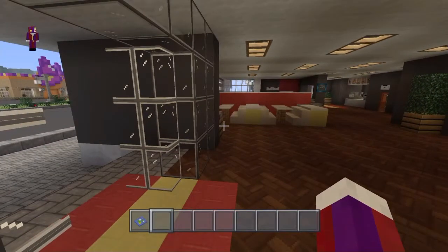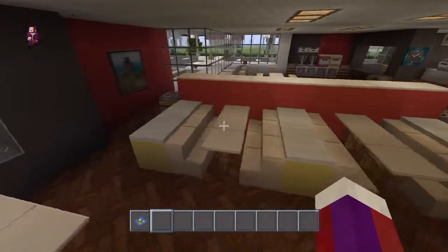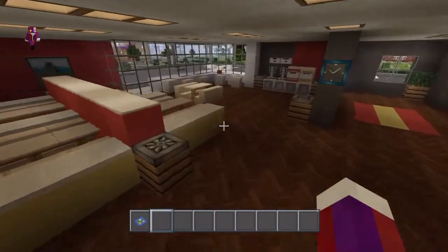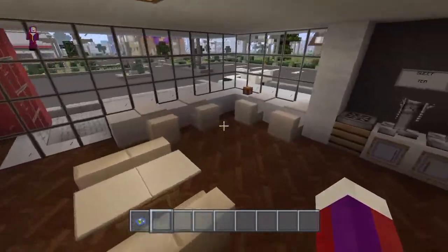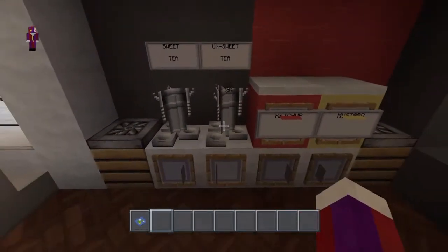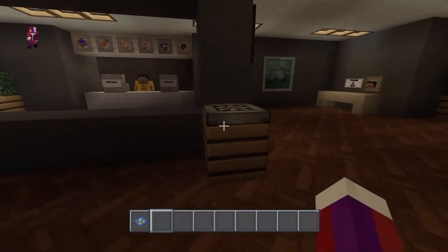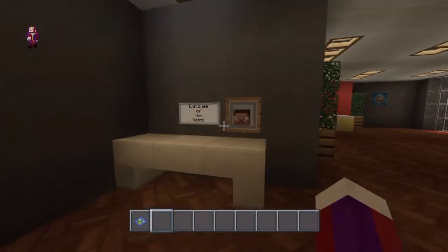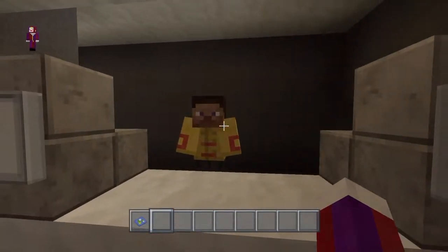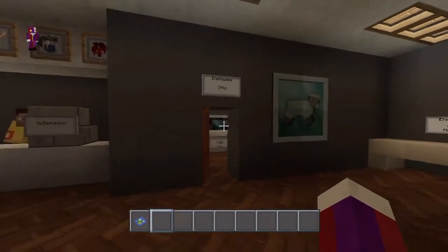Went with the yellow and red, the traditional McDonald's colors. Did the seating area like this — a little seating area over here. Sweet tea, little cabinets here, ketchup and mustard dispensers, the garbage cans. Employee of the month: Steve. Let's see who's working — hey, it's Steve at the front counter. Alright guys, let's go back there in a second.